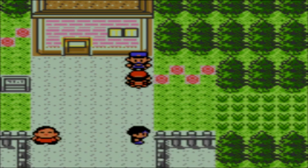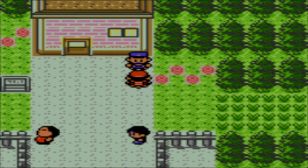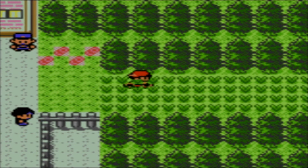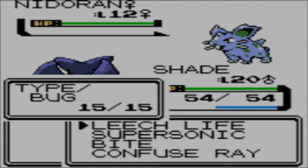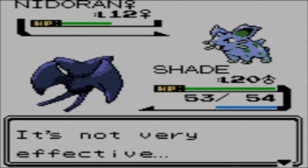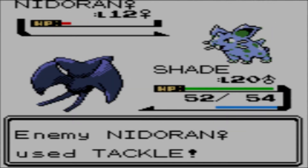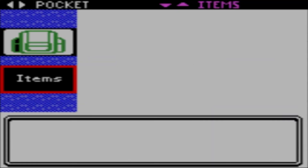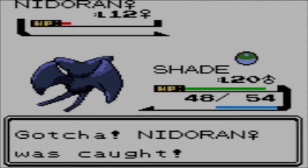This police officer is also a trainer who is only challengeable at nighttime. If I recall correctly, he has two level-14 Growlithes. We've got grass — this grass contains Nidoran, both genders, so we're gonna catch both of those. I feel like 28 Pokéballs will do us pretty well for the three things available on this route.